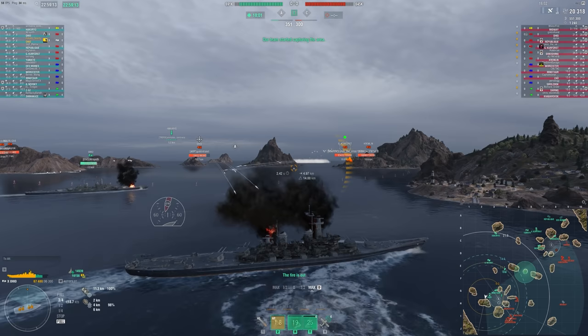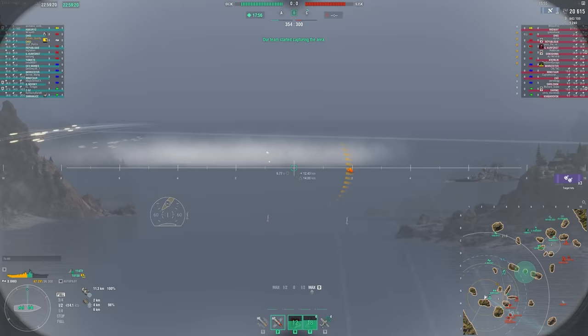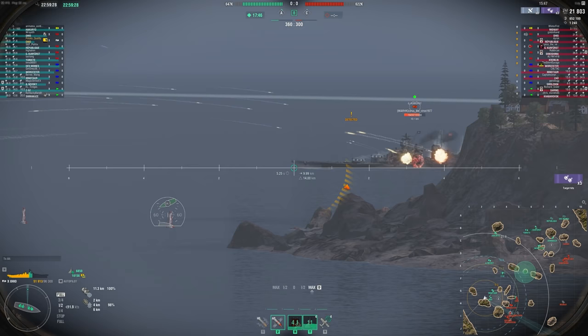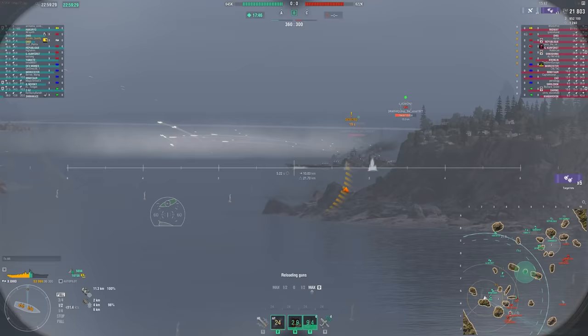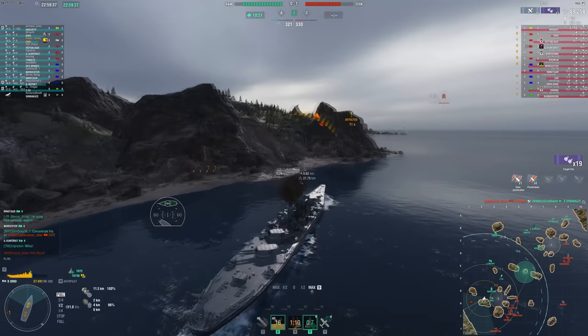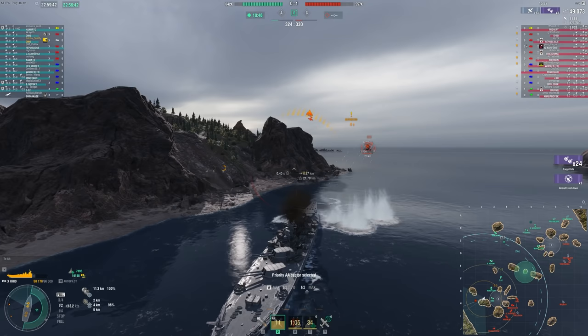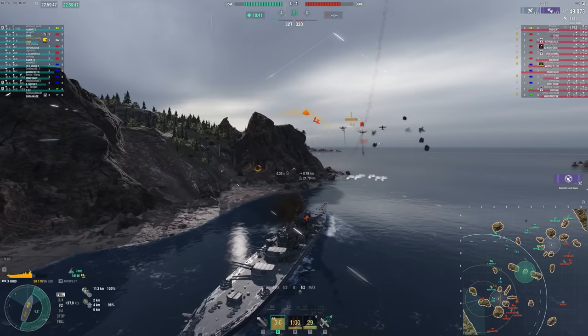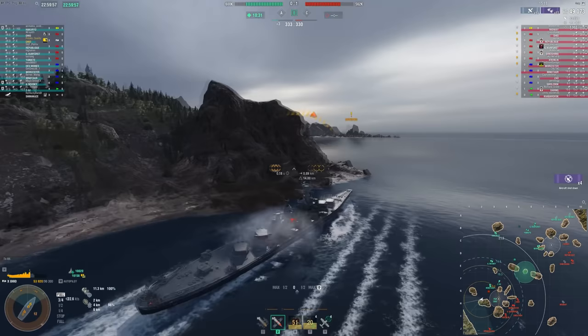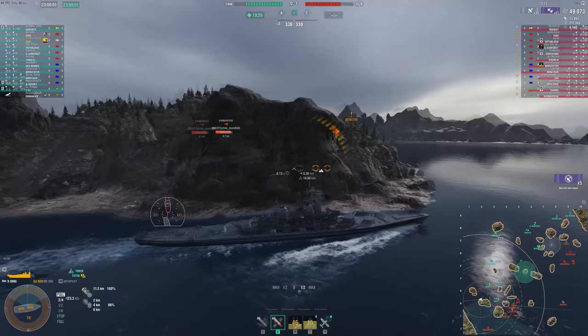We're pushing straight into a Swanson, Kurfürst, Kremlin, with an Ohio on our flank and a Bourgogne nearby with a Kaba trying to spot us. I have to turn out — I'm risking a shot from the Ohio, and sure he gets a citadel, but it's worth the HP trade to turn out. If I stay stuck in here I'll die. This island is very nice for side shots on the Kurfürst or ducking behind if the Smolensk focuses me.